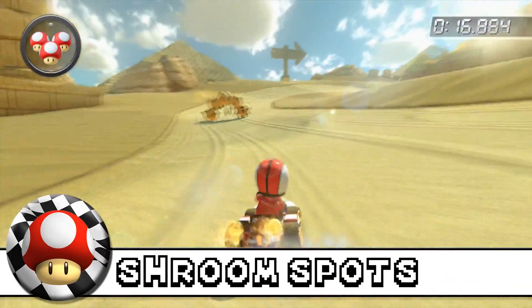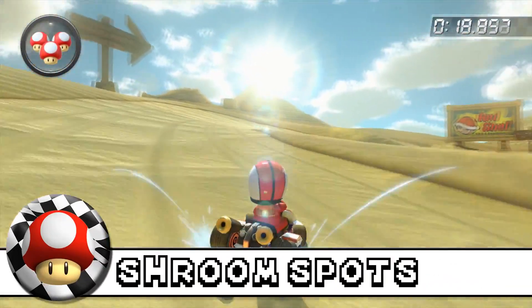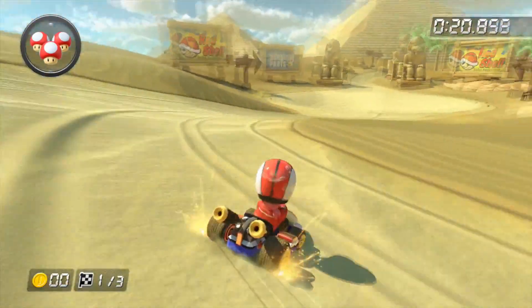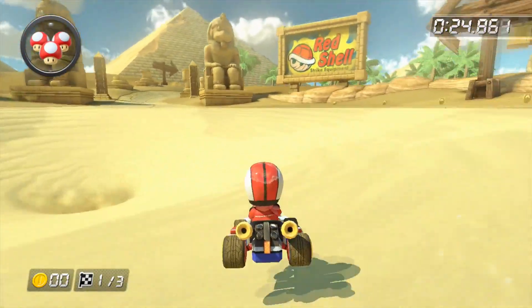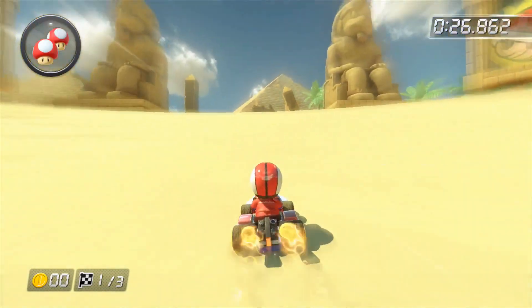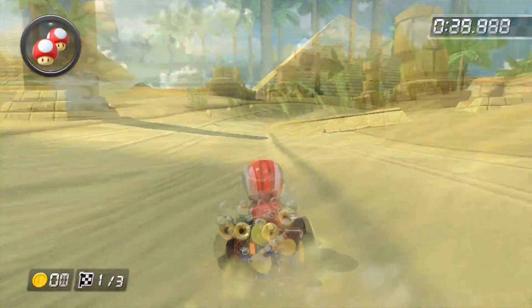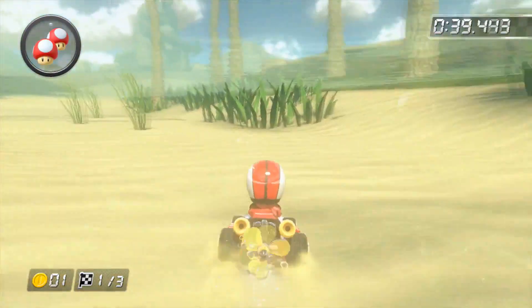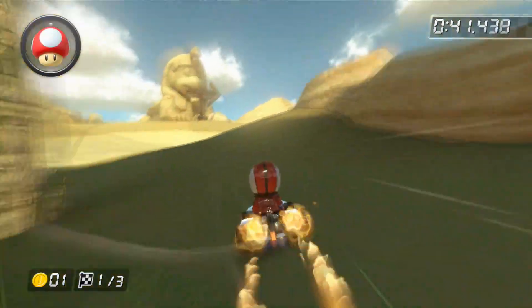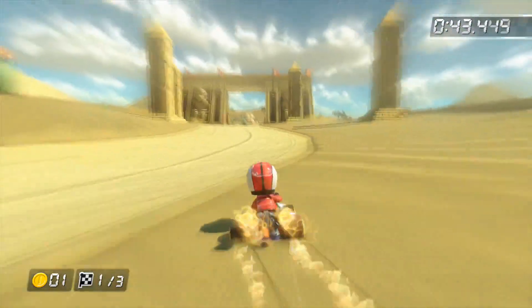Number 1: mushroom spots. There are many good shortcuts here; however, we will focus on the 2 most important ones. The first one can be found right here — use it next to the quicksand to cut through it even better and gain a bigger lead. Next, depending on your kart combination, you can use 1 or 2 mushrooms right here to cut through the end of the oasis for a huge advantage.